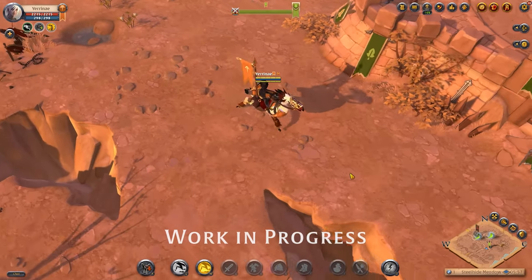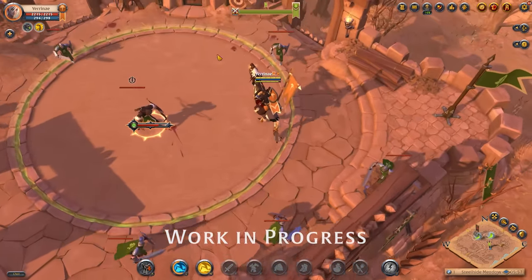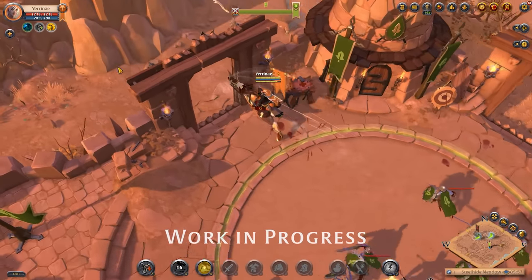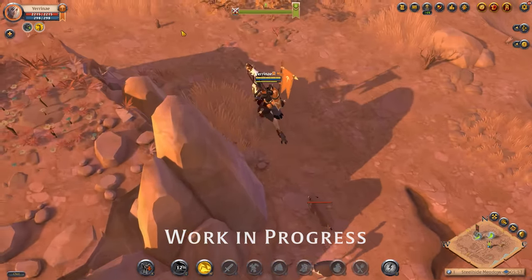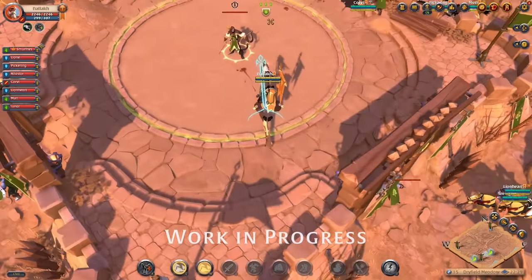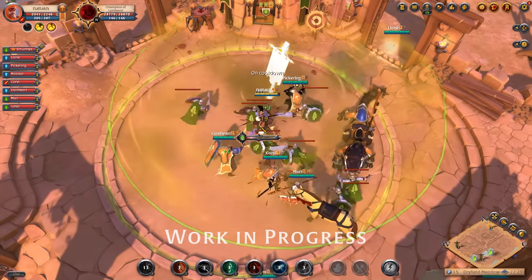The Bridgewatch Elite Terrorbird can use its ZIG ability to dash into a target direction and can then use the ZAG ability to dash again, allowing it to outmaneuver incoming attacks. Its faction ability Desert Breeze grants all allies a move speed bonus and dismounts the rider.